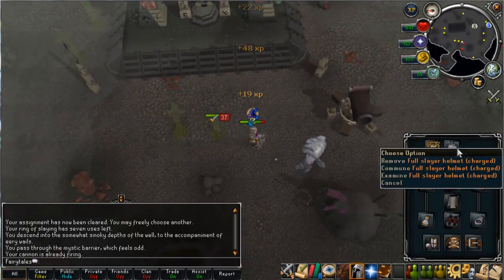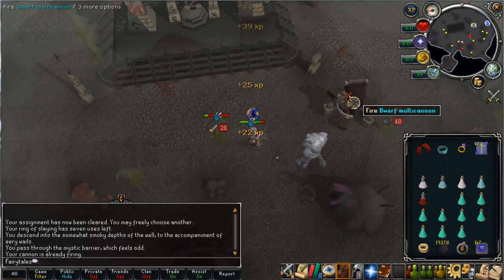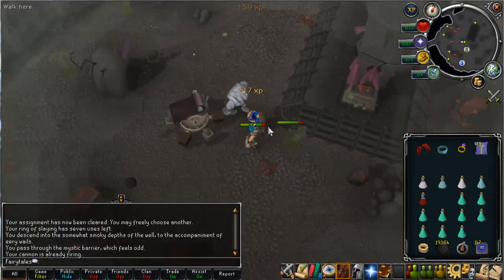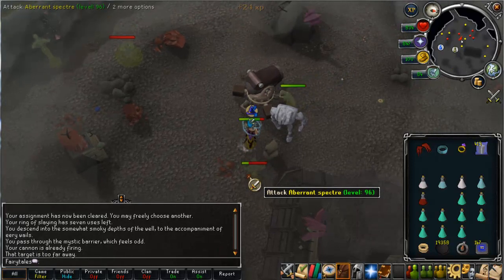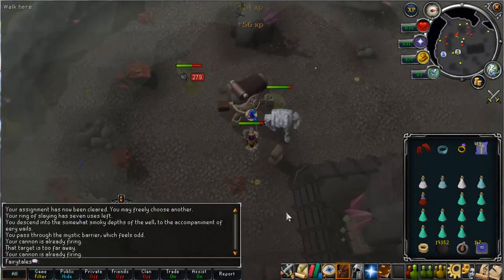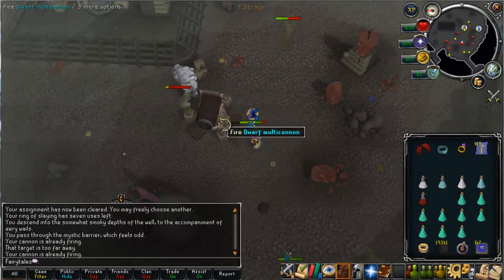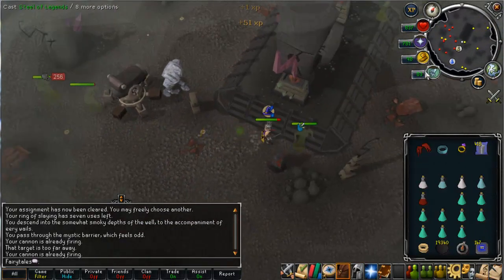Another thing to mention: I've got my slayer helm charged. To get it charged you have to talk to Pikkupstix in Taverley. You can get it enchanted, but you can't have more than one different type of enchanted helm at once. What it does is you put scrolls in it for combat familiars, and it'll use the scroll automatically every so often without you clicking. Watch — my steel titan should spec eventually. See, it just spec'd automatically. It pretty much saves the amount of clicks you have to do, though it doesn't really speed up the task itself.